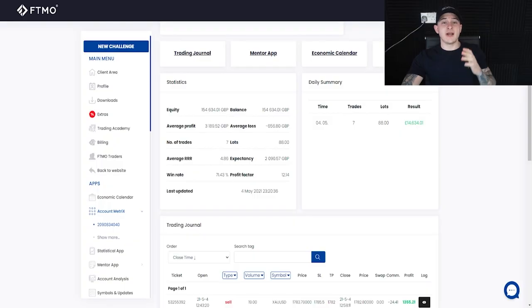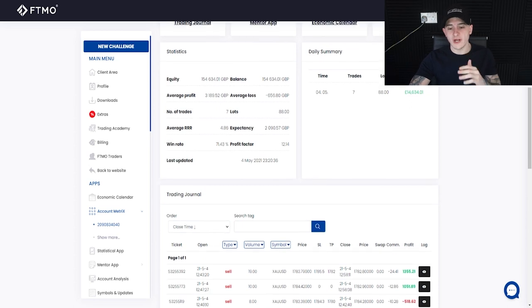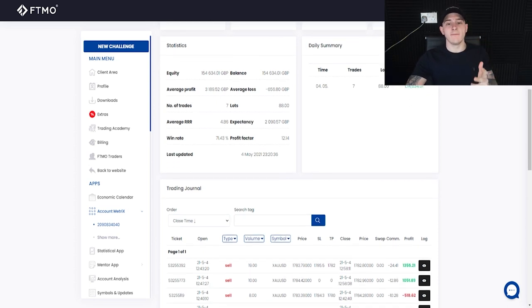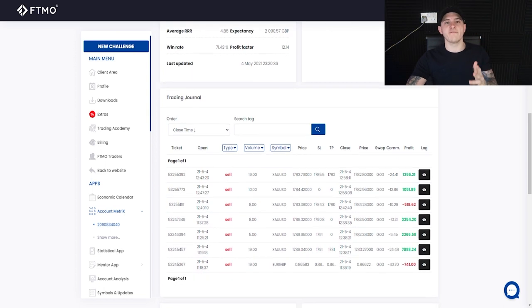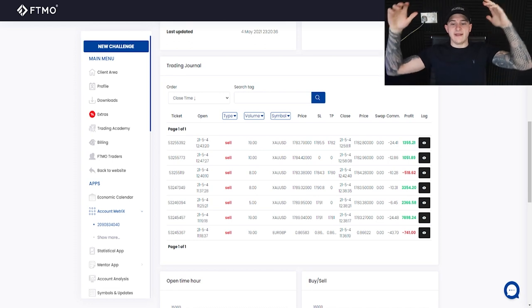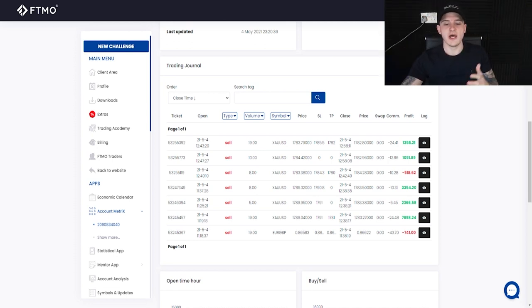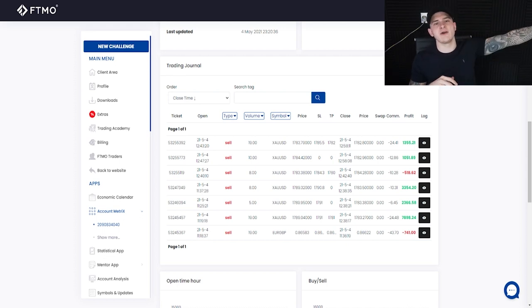Number of trades: seven. I don't need to overtrade, there's no FOMO here. I waited for the absolute beast trade to come alive, and that's exactly what I did. We were selling gold — selling at 1796 previously, then Tokyo session pulled price back down, London bought it back up again, and then we got sells again at 12:43 with insane profits.